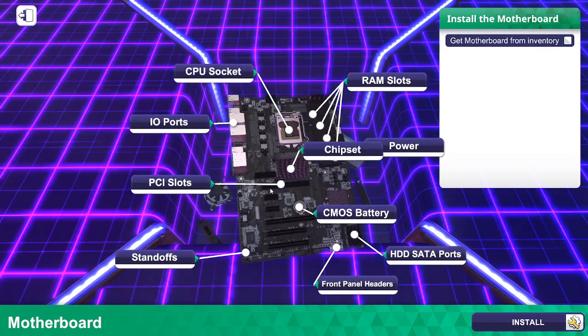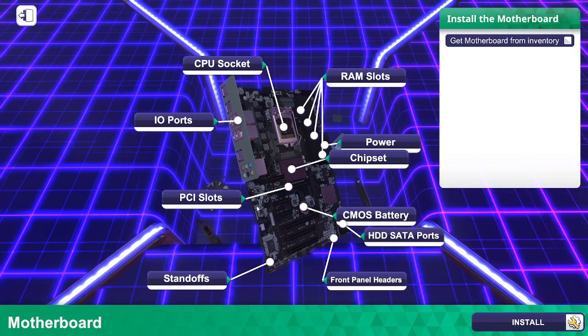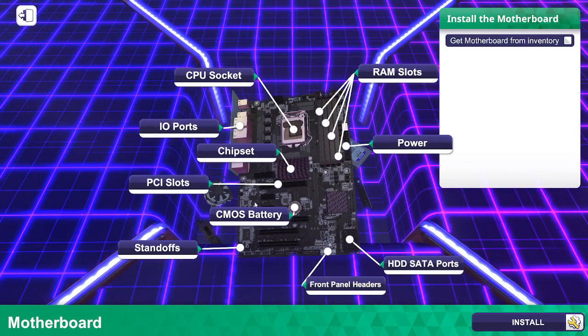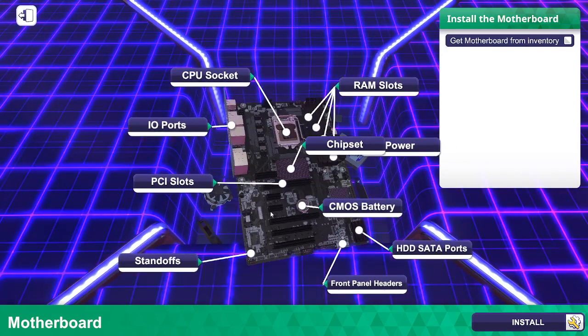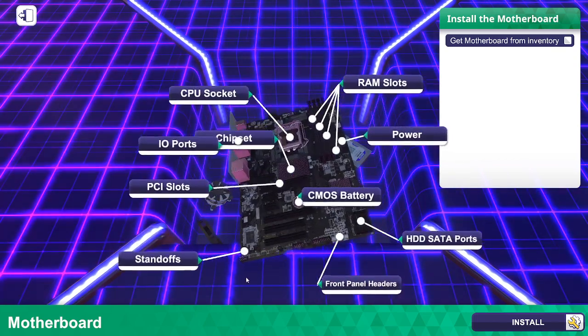You can also get peripherals like USB extensions — so if you want more USB ports, you can get a card that plugs into one of the PCI slots. I know Elgato has a Stream Deck card for PCI Express you can pop in. The standoffs are important too — motherboards are screwed into the case using standoffs which hold the motherboard away from the metal of the case, so you don't fry your components.